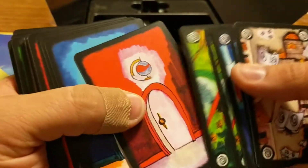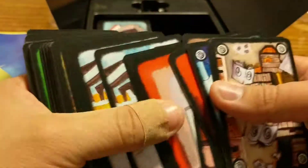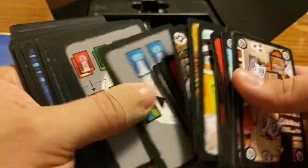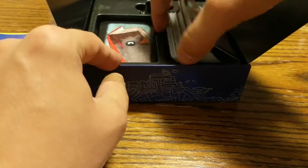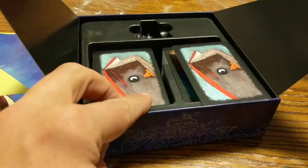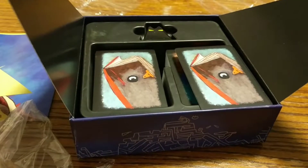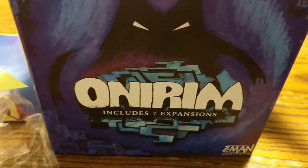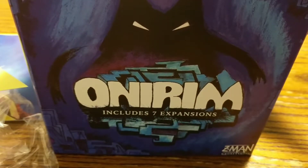And then one more pack of cards for the expansions — a little different here. Very colorful and dark at the same time, if that makes sense. There you have it. That's an unboxing of Onirim, includes seven expansions. I'll bring you back one day. Thank you.